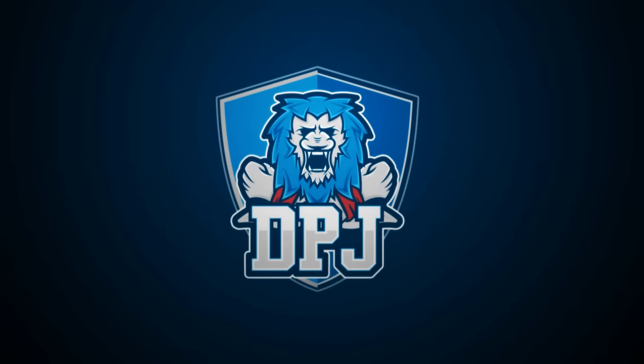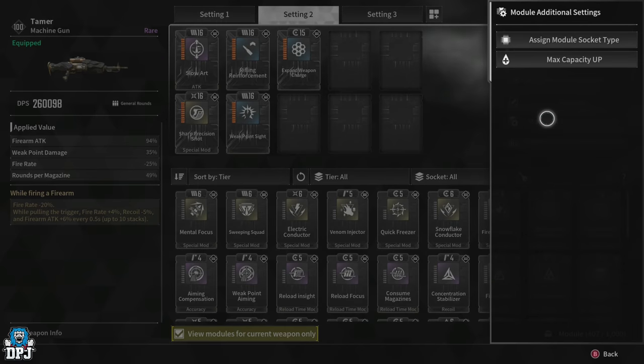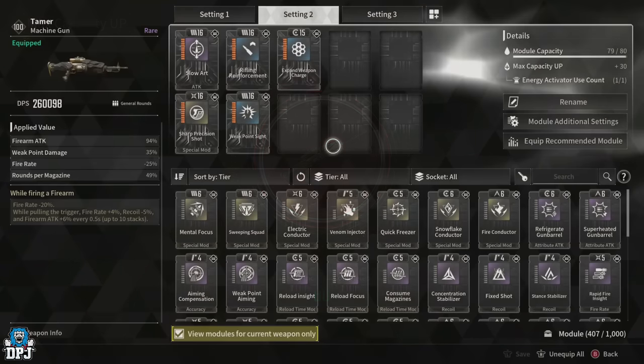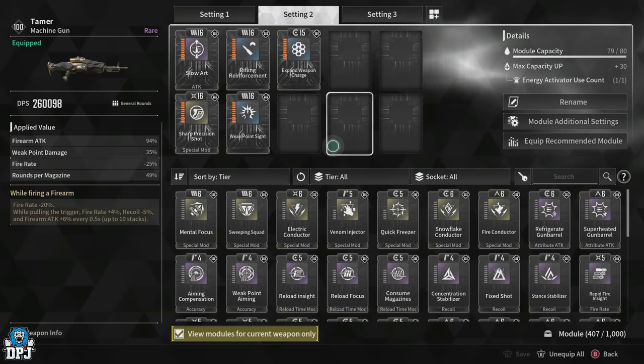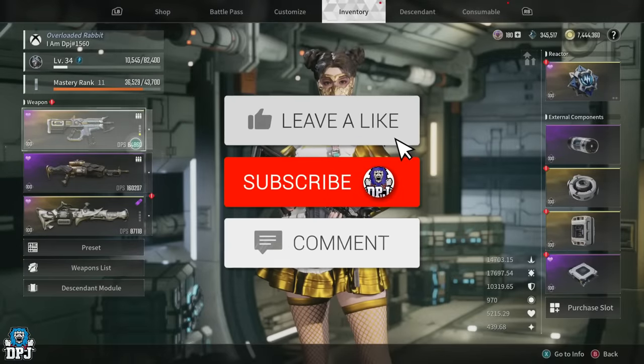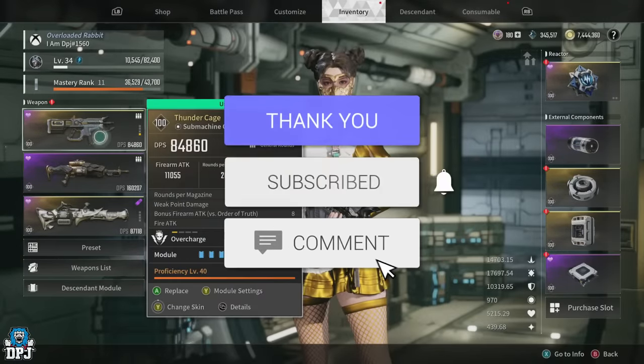We are back with yet another First Descendant video. Today I bring you a complete guide on what in my opinion is the fastest way to earn and get those energy activators. My name is DPJ, and if you enjoy the video, leaving a like really helps me out.